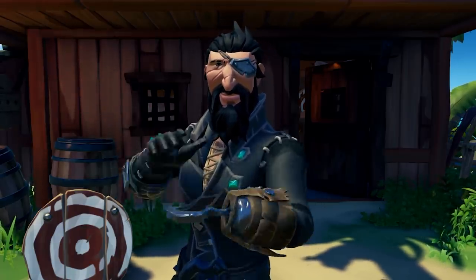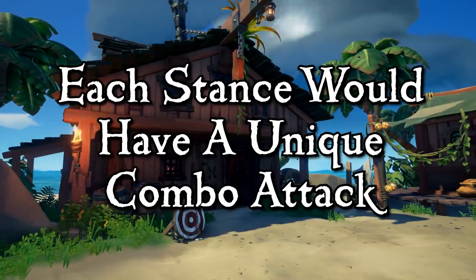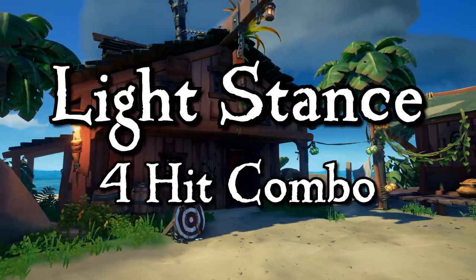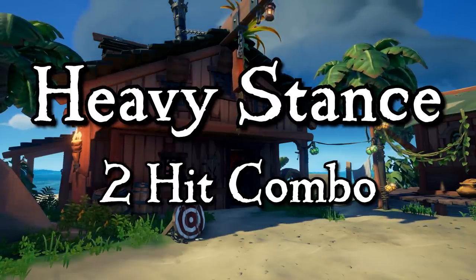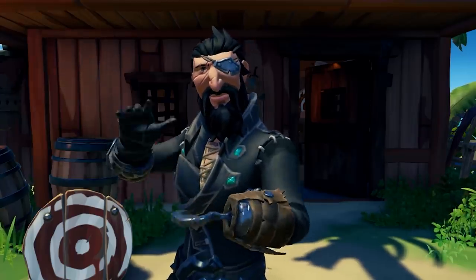Last thought here on the stances: each stance could have different combo options and different results when those combos are used. The light stance could have a four hit combo that is just four really fast quick jabs. The heavy stance could have a two hit combo resulting in major damage and possibly even the ability to break that block like I mentioned earlier.